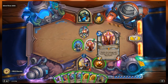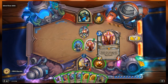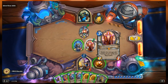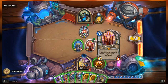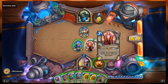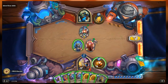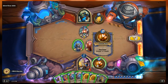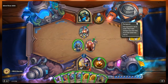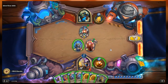On our side we have the micro bot, a 1/1 mech, and Prophet Velen, a 7/7 that reads: double the damage and healing of your spells and hero power. So while Velen's in play, any spell or hero power that deals damage will deal double, and anything that heals will heal double. We're priests with one health, and our hero power restores four health - normally two, but doubled because of Velen. No cards in either deck.